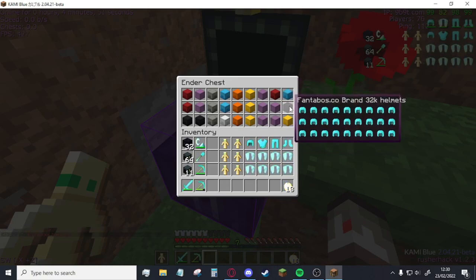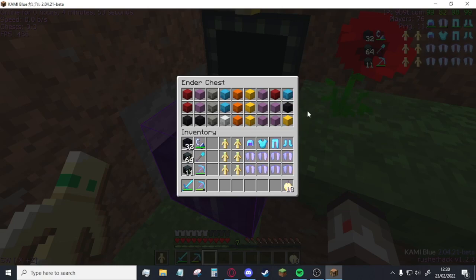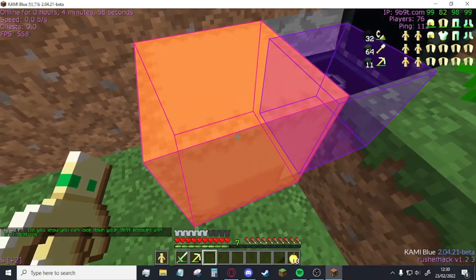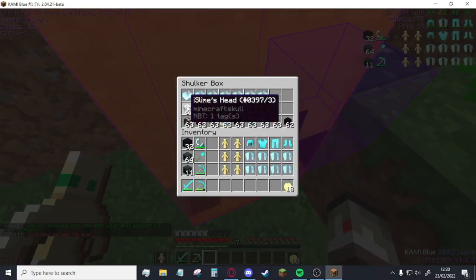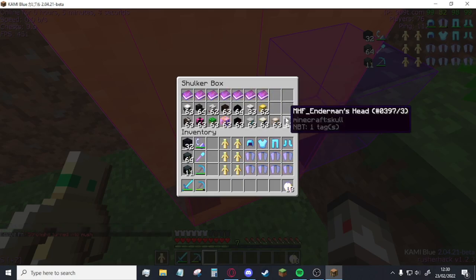I've got some reverted illegals which are kind of cool, but my most valuable thing is this shulker right here — all these heads. You can find them lying about; I just found them from a stash. They're not that difficult to come across.